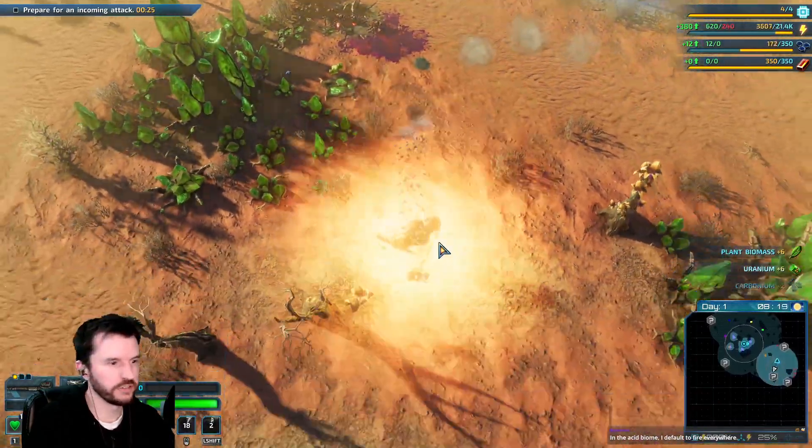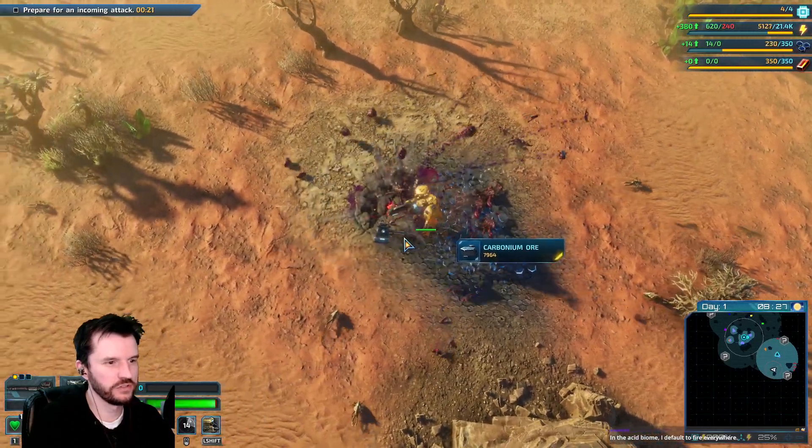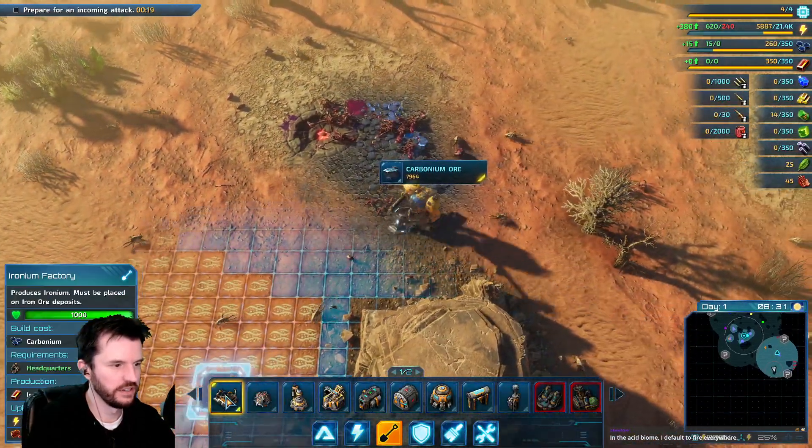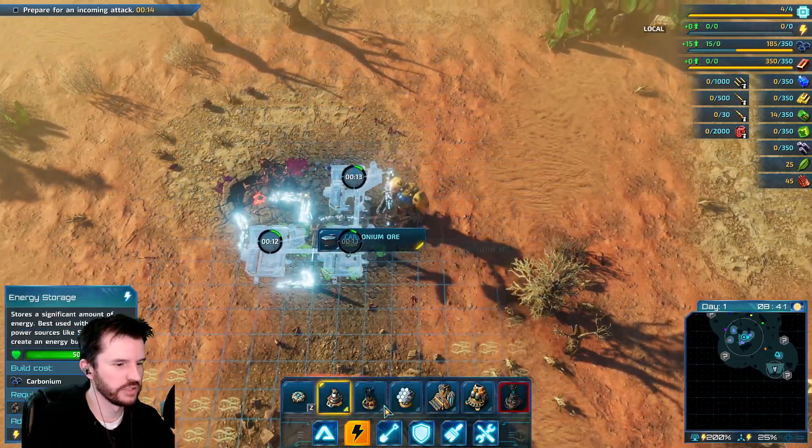In the acid biome, I default to fire everywhere. Fire does work well there. That's kind of like how I default to hammers when I go to the crystal cavern.